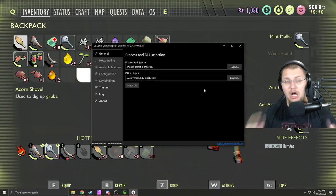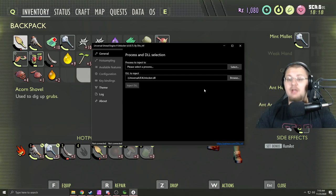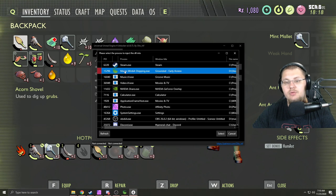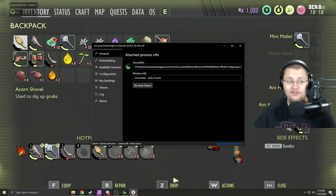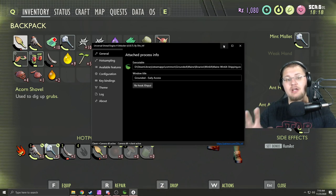Just uninstall it, go back to the site, and reinstall the new version — I haven't found a way to just update it generally. Once you have it installed, under Process and DLL Selection you click Select, choose your Grounded executable which is the main Win64 shipping file, select it, and inject the DLL. On the left-hand side you'll see four boxes — all four need to populate for it to be working.